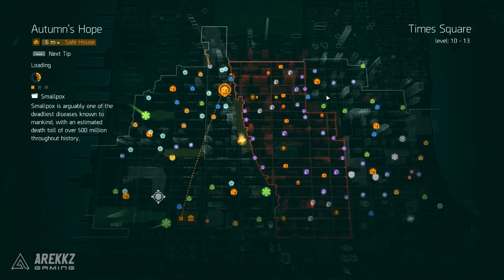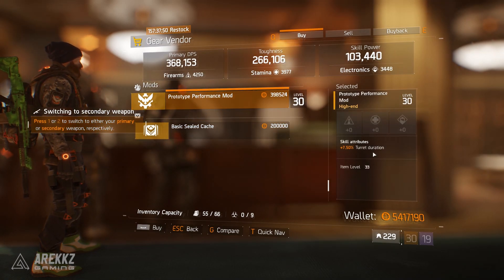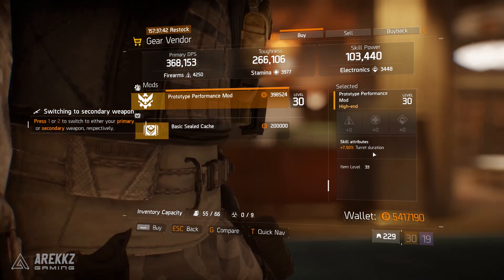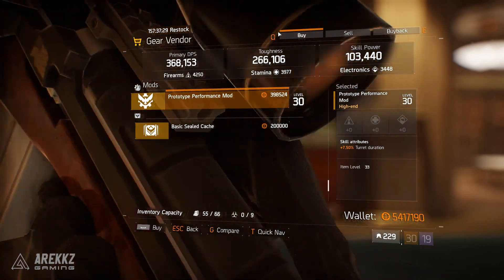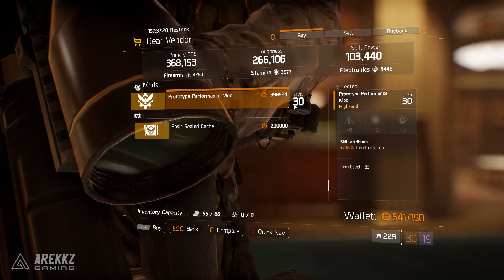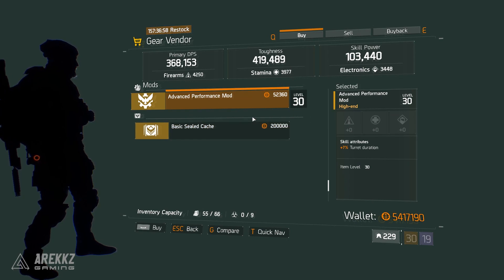Now let's go visit the safe houses. Much like last week I'm going to start in the very top left and work counterclockwise. Starting in Autumn's Hope, this guy has a spec ops mask with Refreshed and a prototype performance mod with turret duration — super exciting for me. I mentioned this last time because there was one in the dark zone too, but turret mods are something I'm looking for in my Firecrest build. If you're speccing towards Firecrest or turrets, consider that. You can always drop down gear score to buy it at a slightly lower price with a marginally smaller bonus.